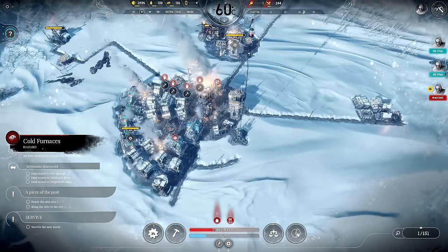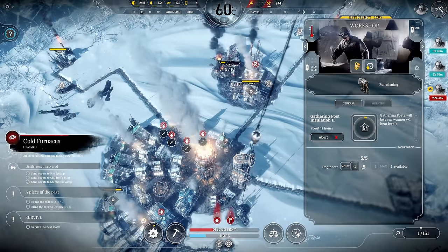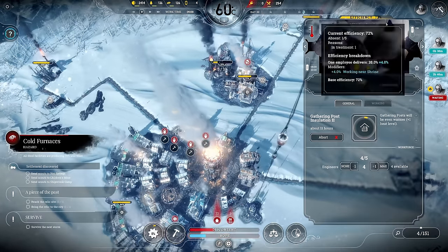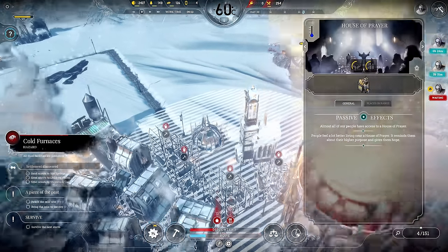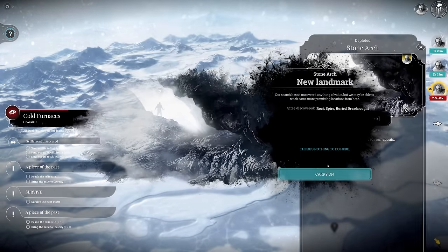Let's reduce the amount of researchers by one for each, only reducing general efficiency a bit. We can have three engineers that will now build those houses during the daytime, just so I'm safe for the next night. We've arrived at the stone arc - unfortunately there's nothing here.